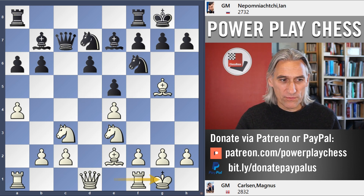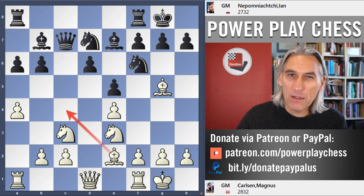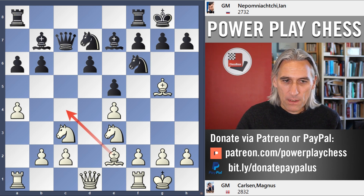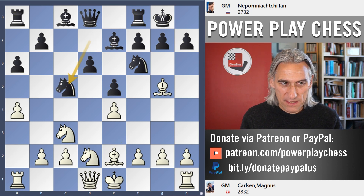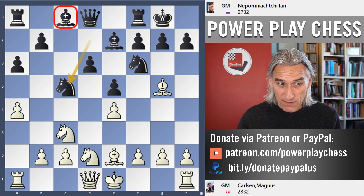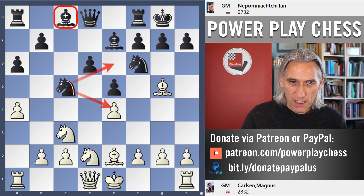Later on, white wants to play bishop c4, and this is well known as being very comfortable for white. Nepo is aware of that — he wants to strike out and plays knight c5. That potentially lets out the bishop; he might want to play the knight to e6, putting a bit of pressure.